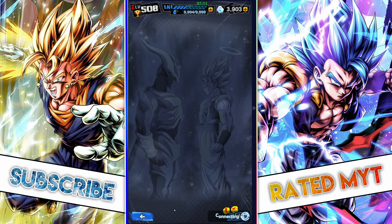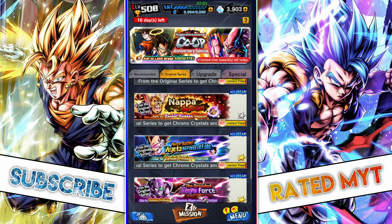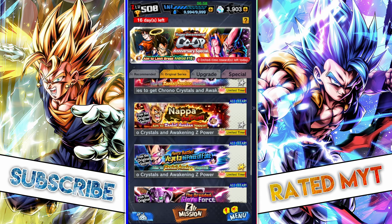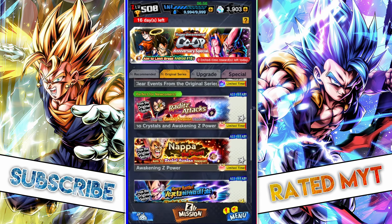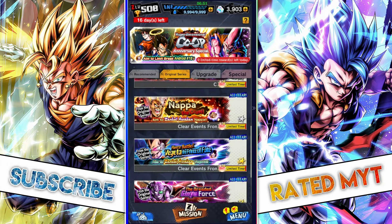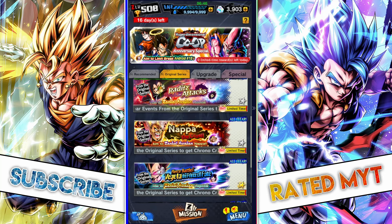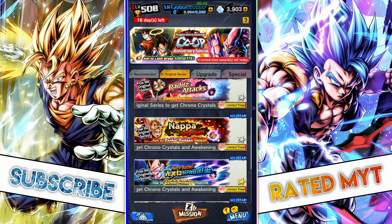Honestly, just going through these two events covers the majority — pretty much all — of the missions. You can achieve them by going through each stage of the Napa the Cruel event and the Vegeta one, as well as the Napa Attacks event. If you're a very new player, I suggest completing all three of them so you can earn around 3K CC for each — it's actually quite a lot. Pretty much all the missions are within these three events in the Original Series tab.